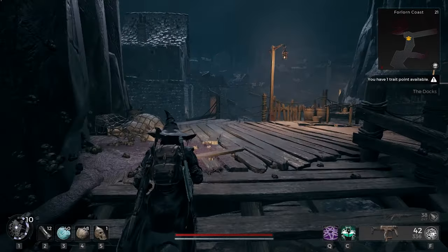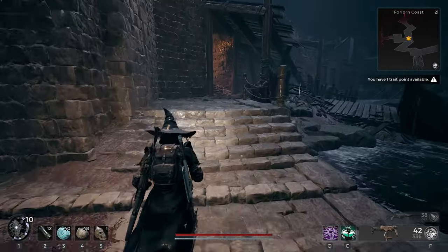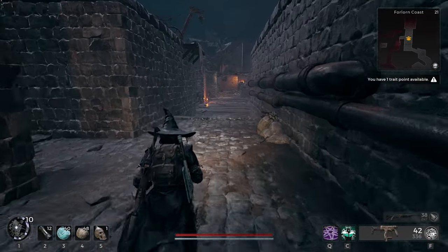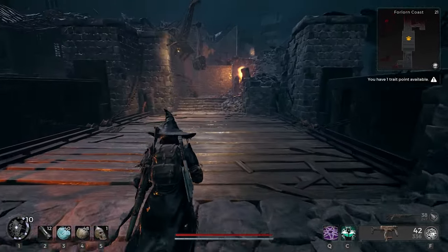Your first time doing the Awakened King DLC, it will be a one-shot and static, showing you pretty much all brand new content. Once you beat it though, I believe it's going to go back to Remnant 2's old antics, where everything's kind of procedurally generated and a little bit different each time. So you can min-max your first time if you want, or you can just go in blind.